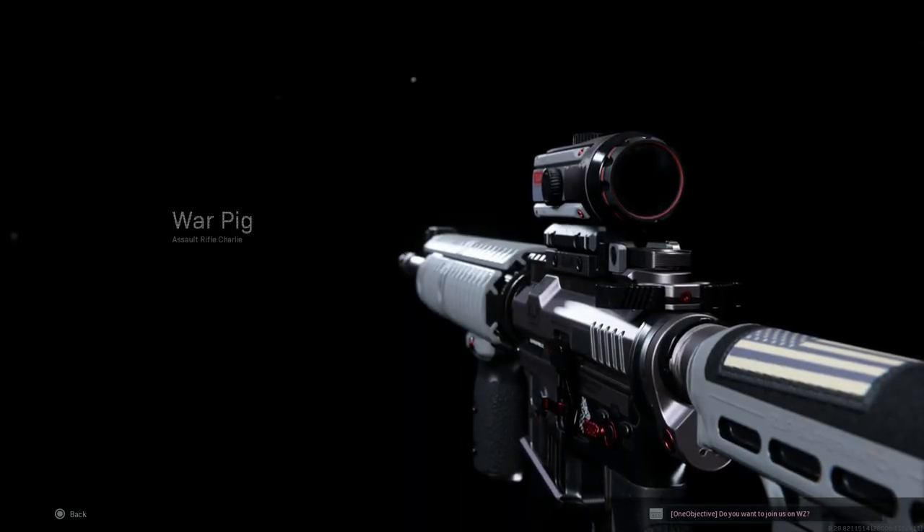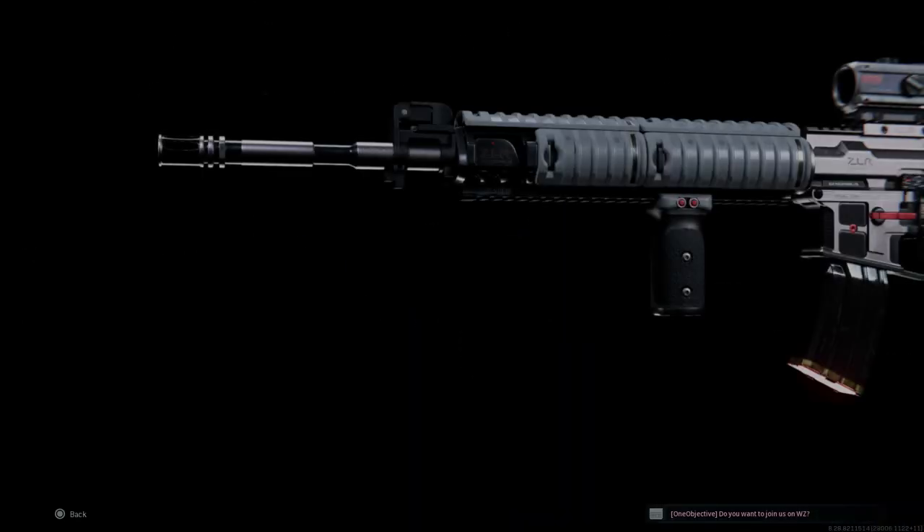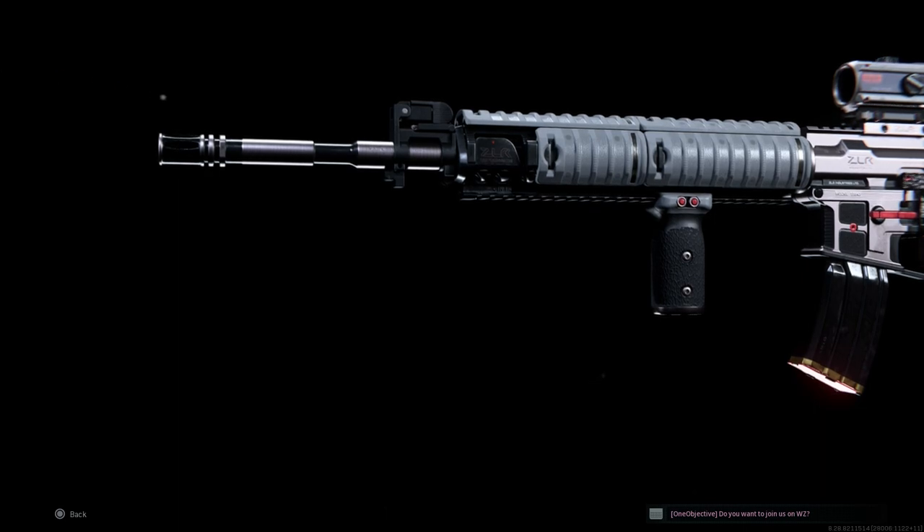Hey guys, welcome again. Back today bringing in a video for our blueprint weapon series. We're covering the Sgt. Griggs bundle, which is available in the shop for 2400 COD points.